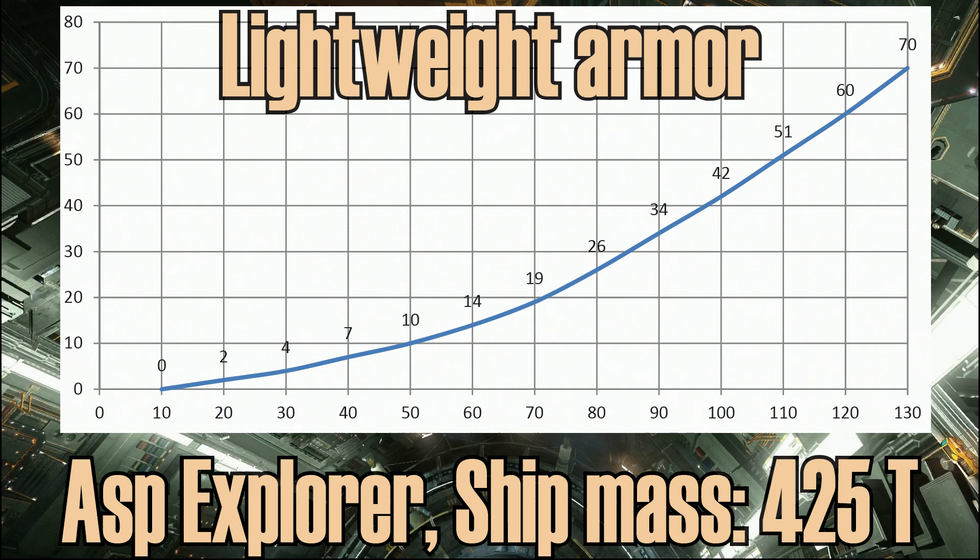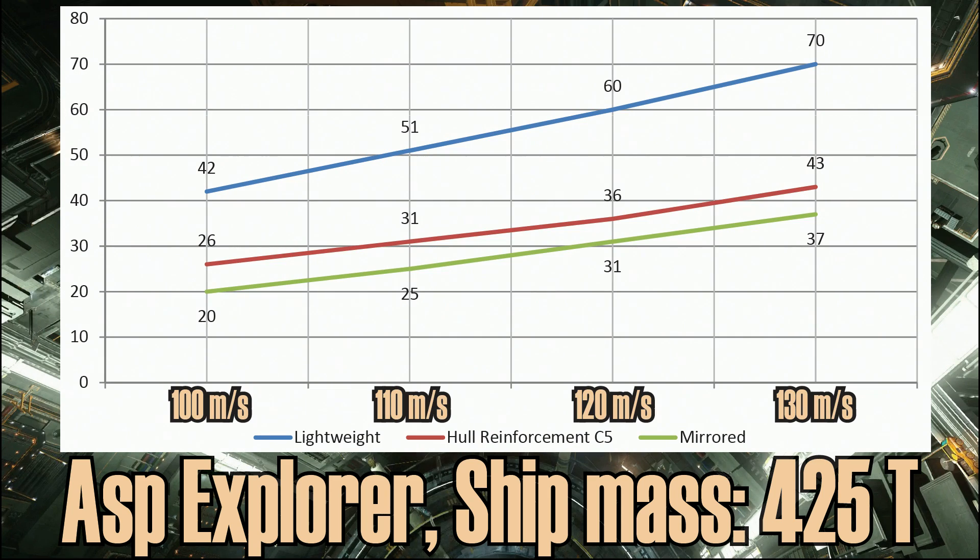Above 100mps I also tried hull reinforcement class 5 and mirrored armor. As you can see, mirrored armor was best, but even with one class 5 hull reinforcement, ramming into stuff is safer.